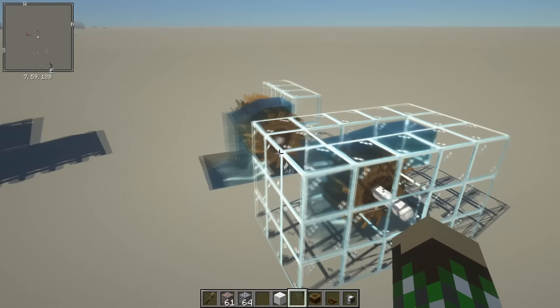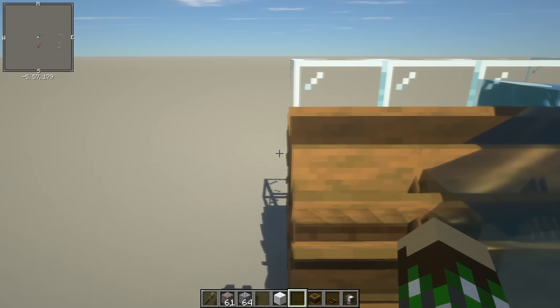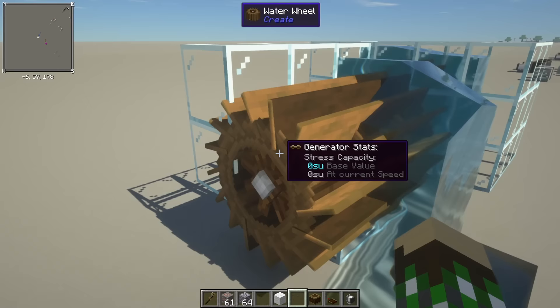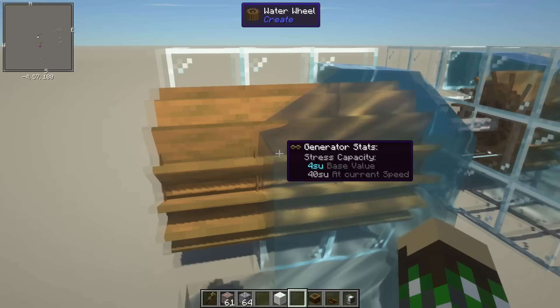What you need to get started is power. I'm going to show you some of the entry level power generation you can do in the game. It's not really called 'power' in the game — it's basically rotation, like spinning gears and cogs. It's called stress units, but we'll just call it power to be generic. What I have here is three water wheels connected together. You need water running over these wheels to make them spin, and they won't create any power unless they're spinning.